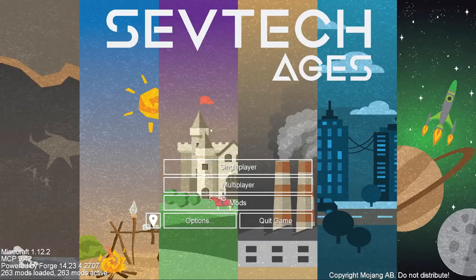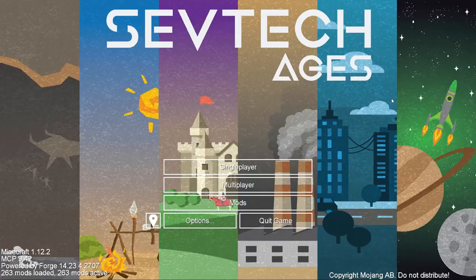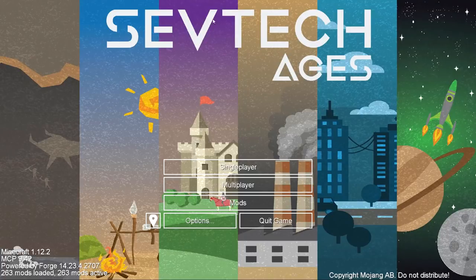I've already played about 16 hours of SevTech, including some streaming on my Twitch channel. The idea of SevTech is very simple — as shown by the menu background, we've got a Stone Age picture on one side and a spaceship in space on the other. We start in the Stone Age and eventually end up in space, progressing through the Neanderthal, Medieval, Industrial, Modern, and Space Ages. All 263 mods in the pack become unlocked as we progress through those ages.